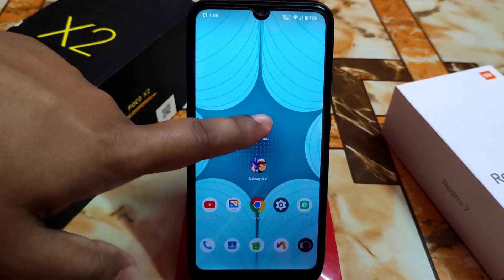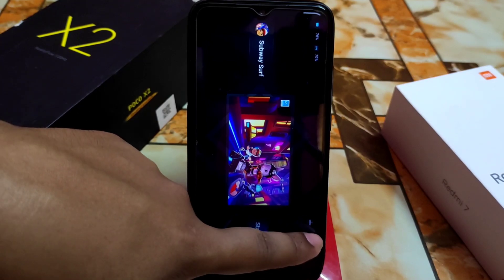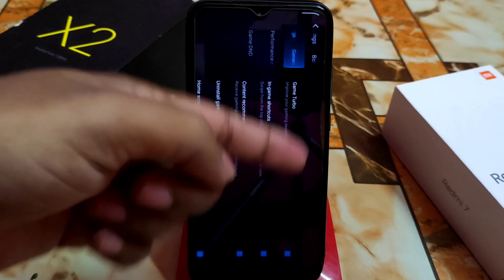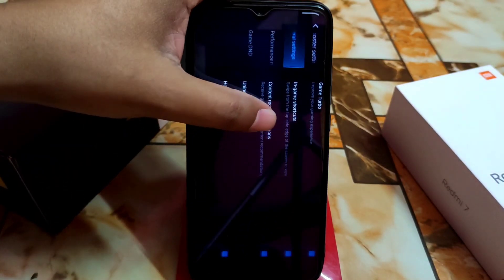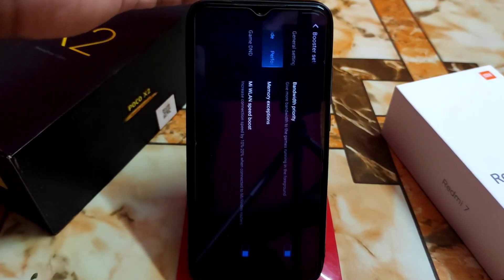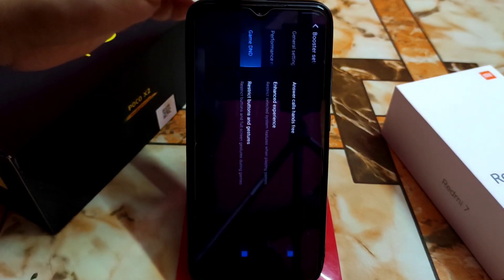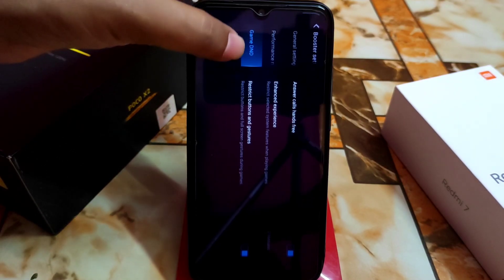Here is Game Turbo — you can check out the settings. Game Turbo turn on/turn off, in-game shortcuts, content recommendation, install games, and home screen shortcut are all working. We also have performance mode, bandwidth, and memory exception. DND, answer calls, and free memory are working features.